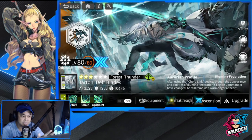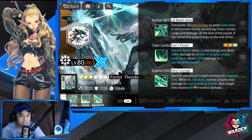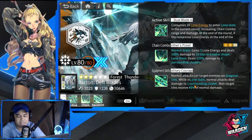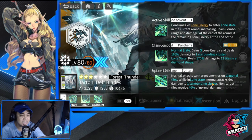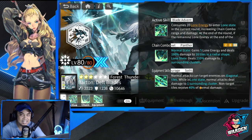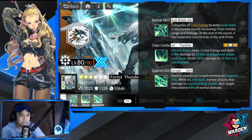I have him at affinity 5. Starting with his equipment skill: normal attacks can target enemies on a diagonal tile, giving him additional attack range. For detonators, I think this is a must — the diagonal attack is additional attack for them. While in Lone State, normal attacks also deal damage to one surrounding cluster, widening his damage. Non-target tiles receive 40% of normal damage, so splash damage is the key of this Aurorian.